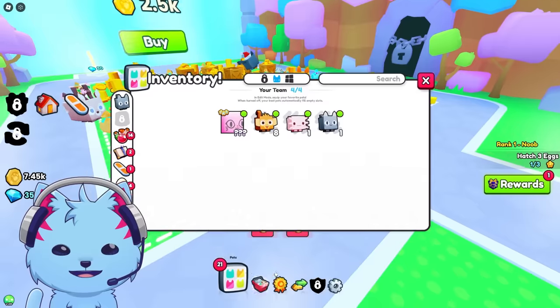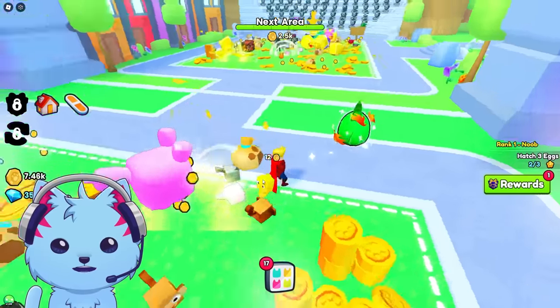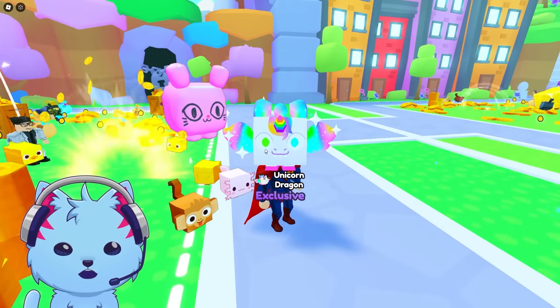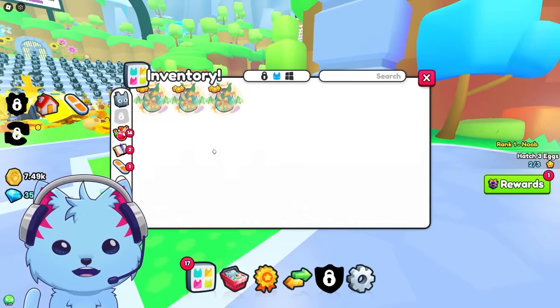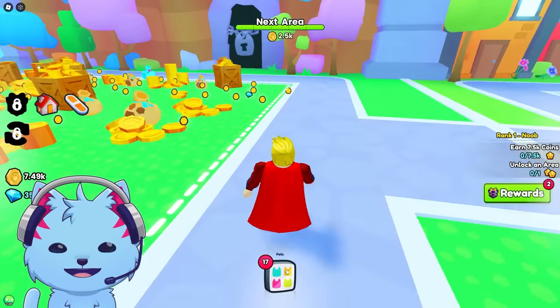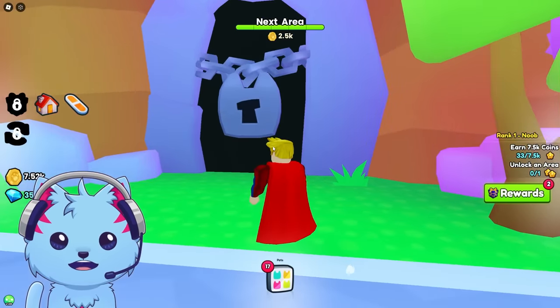I got all these new items - I don't even know what I got. Eggs - okay, I can try to open them. I can click for luck and I got a Unicorn Dragon! I also have pets I transferred but I'm not sure how to grab them - we'll figure that out later. Unicorn Dragon again - and what is this? There's a secret area over here!